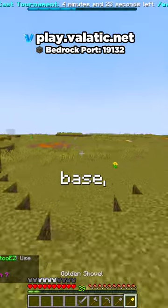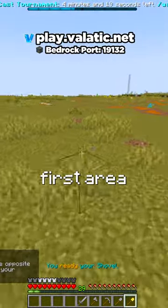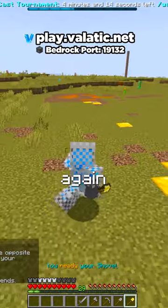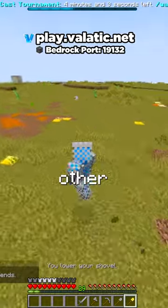Once you find a spot to make your base, don't forget to claim it. You can claim it by right clicking the first area and then right clicking another area again, and then you'll have a claim. This protects your area from being griefed by other players.